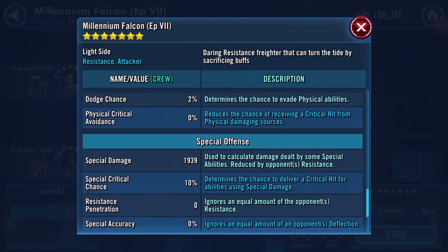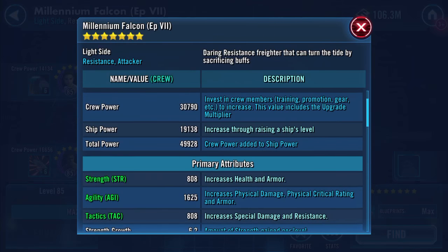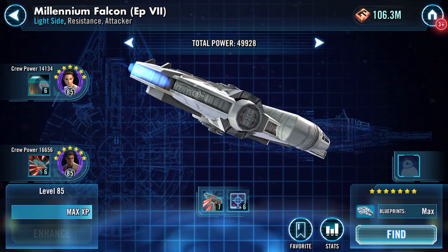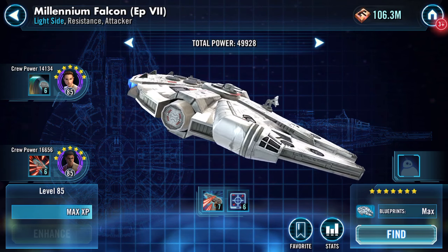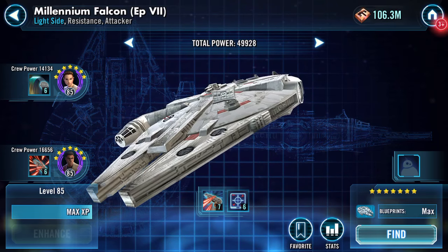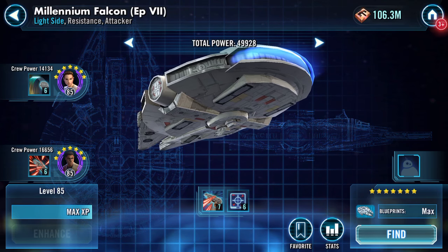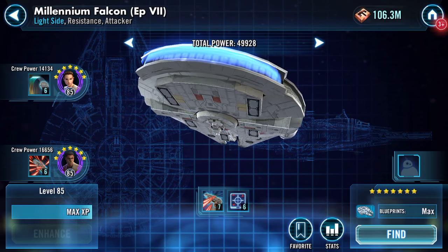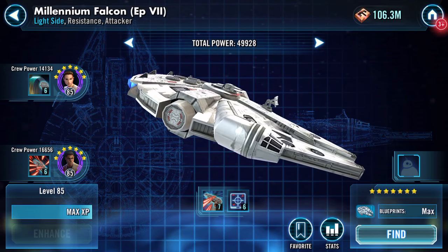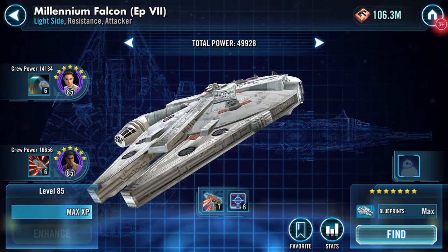Physical damage has definitely increased — that was 1,100-something. I'm not seeing major differences anywhere else. However, I can now contribute all the way to Phase 6 on Light Side battles in regards to what we have to put in the platoon. Millennium Falcon 7-star — thank you for watching!